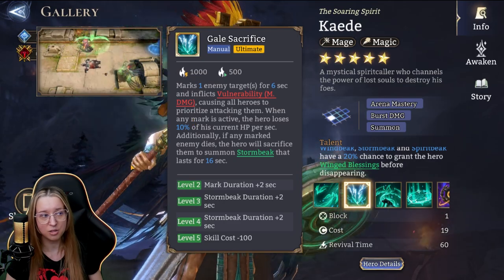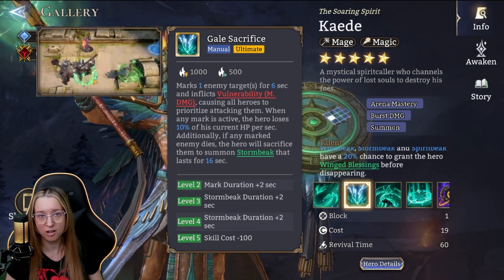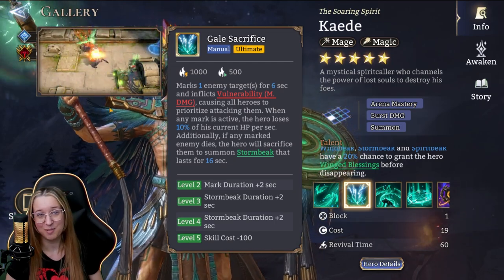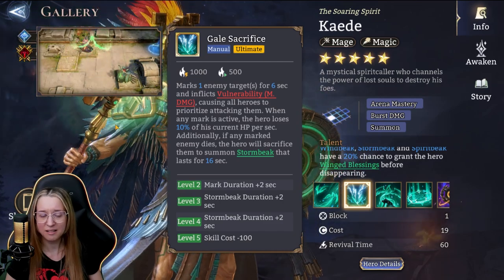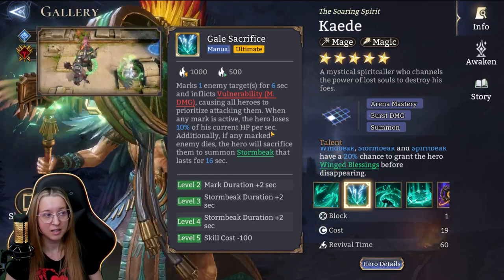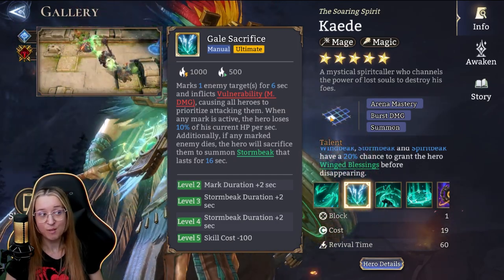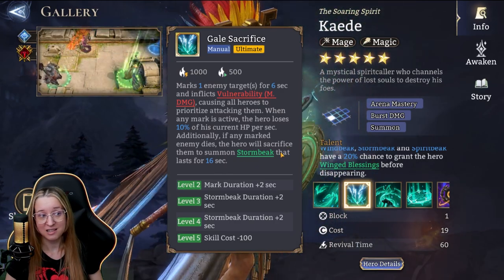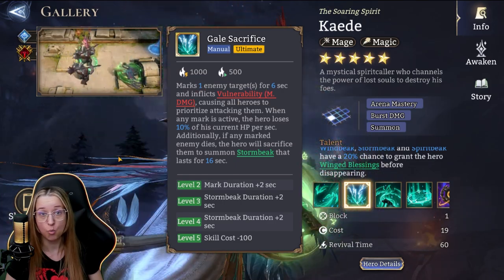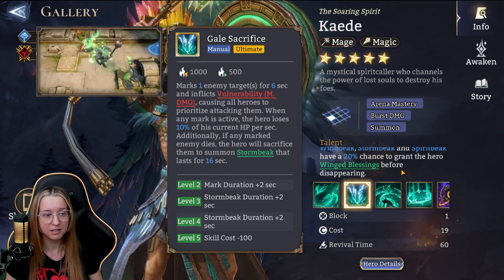His skill Gal's Sacrifice marks one target enemy for 6 seconds inflicting magic damage vulnerability, causing all heroes to prioritize attacking them. When any mark is active, the hero loses 10% of current HP per second. If any marked enemy dies, the hero sacrifices themselves to summon Stormbeak that lasts 16 seconds. I'm not sure I'm too fond of this — what if something comes behind them, or the boss pops out and he marks someone you don't want? It's hard to control on full auto, and you can't guarantee the effect lands on the exact target you want if there are multiple units in range.